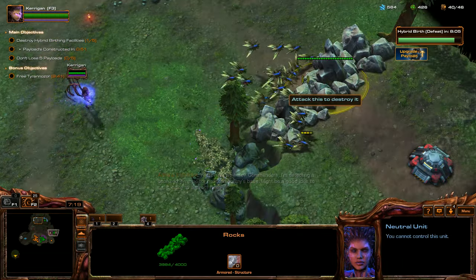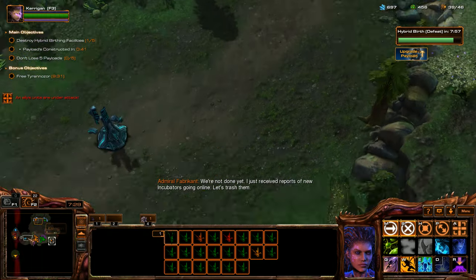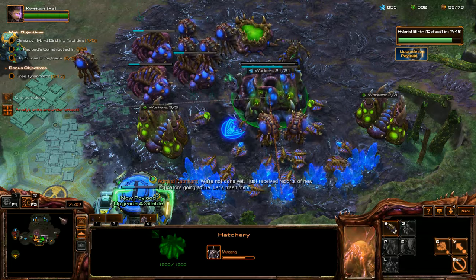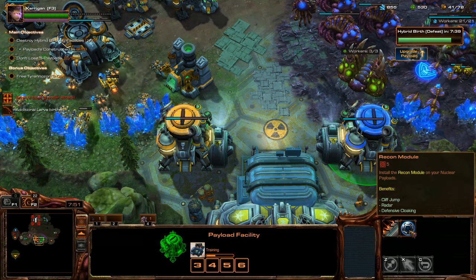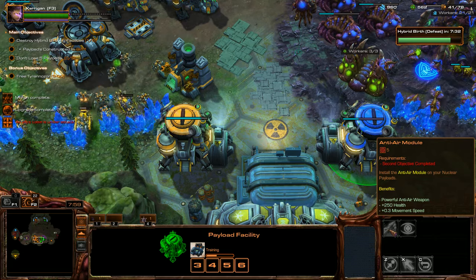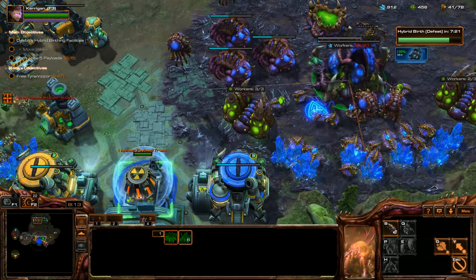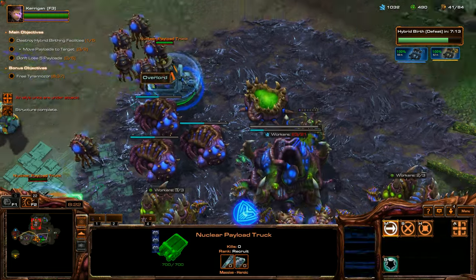I quite like how the expansions are gated — I think that's cool. We're not done yet; I just received reports of new incubators going online. Let's trash them! Oh, can we get upgrades? Install the bruiser module on your nuclear payloads — rain units can load into payload and attack 50% faster. So it's like a mobile bunker. Increased health and armor, decreased speed. You have to pick one or the other.